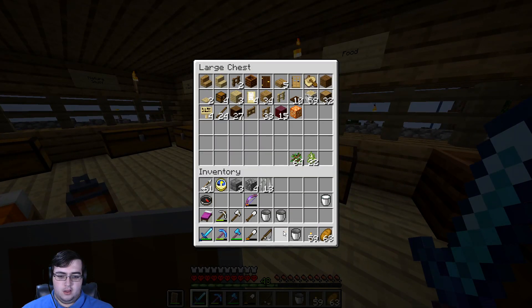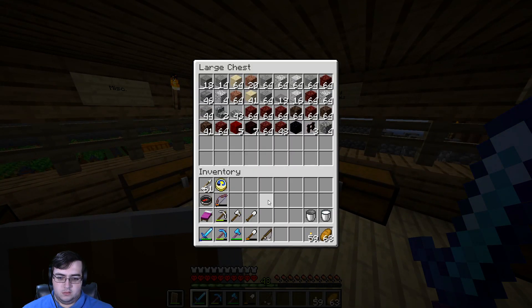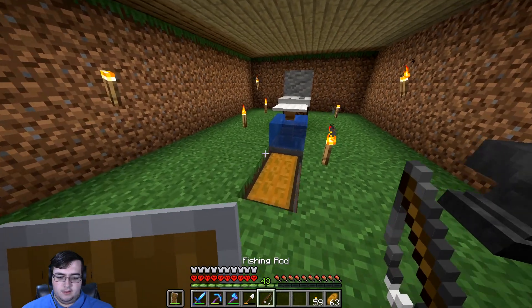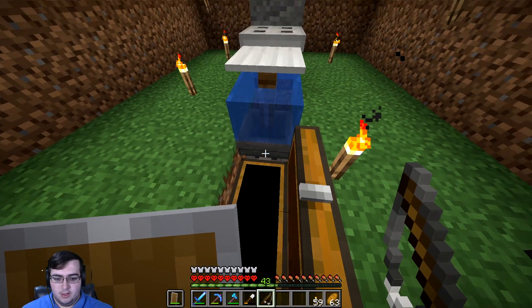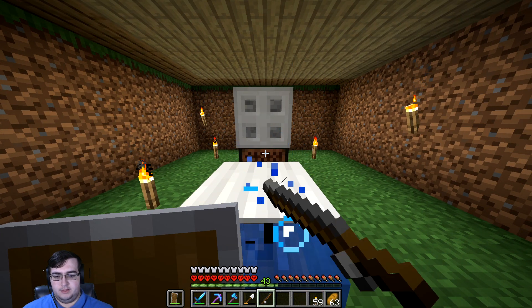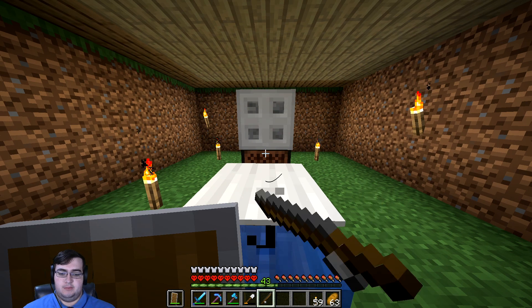I was going to show off the fish farm. The way they nerfed it, from what I've been told, is that you don't get any treasures from it anymore - like saddles, or anything that's not fish or junk. So you can still hold it down and let it do its thing, but you only get regular fish - no treasure, no enchanted books, no name tags - which is actually the whole reason we made it for our iron farm.